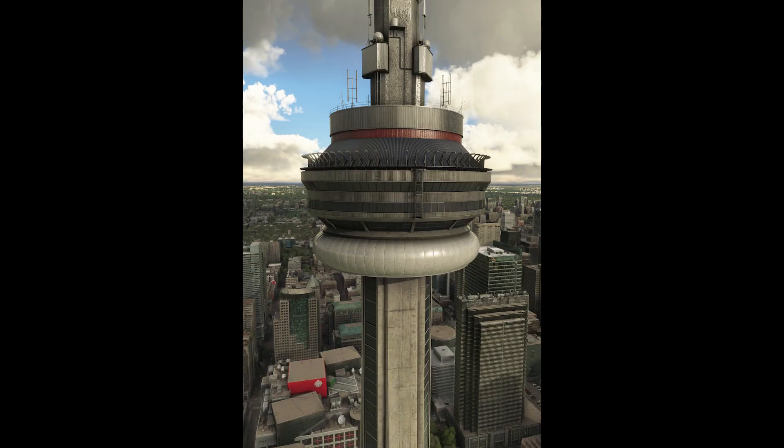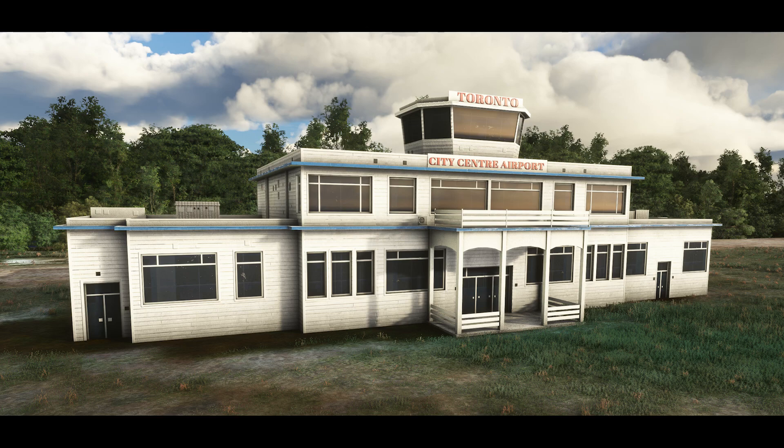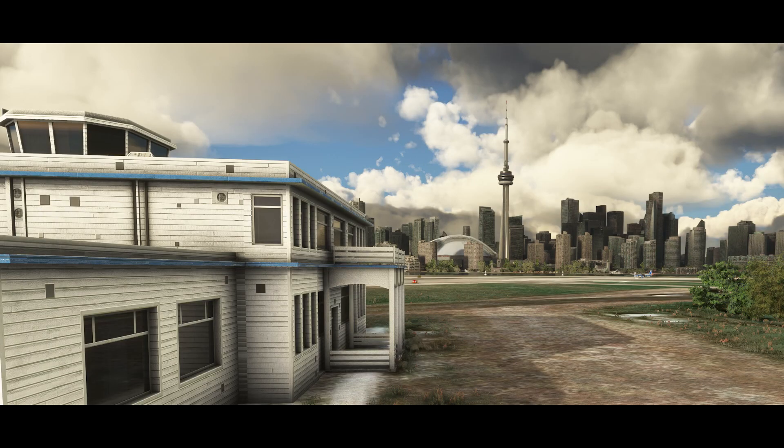On release there will be a few landmarks, with more added on every subsequent update. Lead developer Gabriel announced in their Discord that their second premium airport will be Calgary, currently being worked on with detailed interiors and landmarks in downtown Calgary. The third premium airport for the year will be Victoria International with Victoria Harbor, in collaboration with Canada for XP and Canadian Flight Sim Studios.